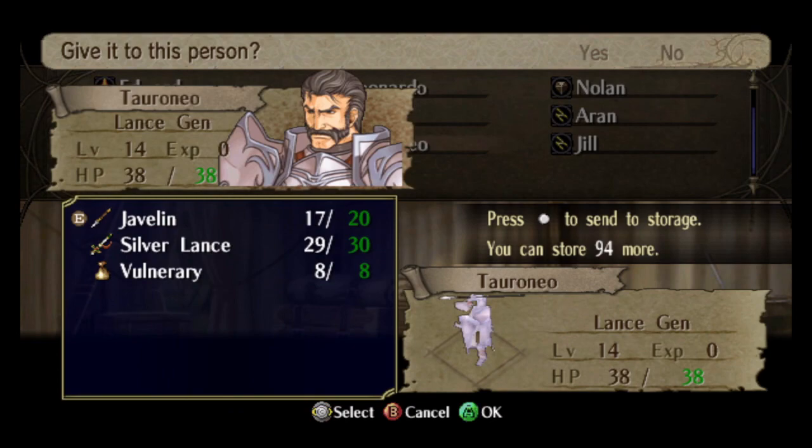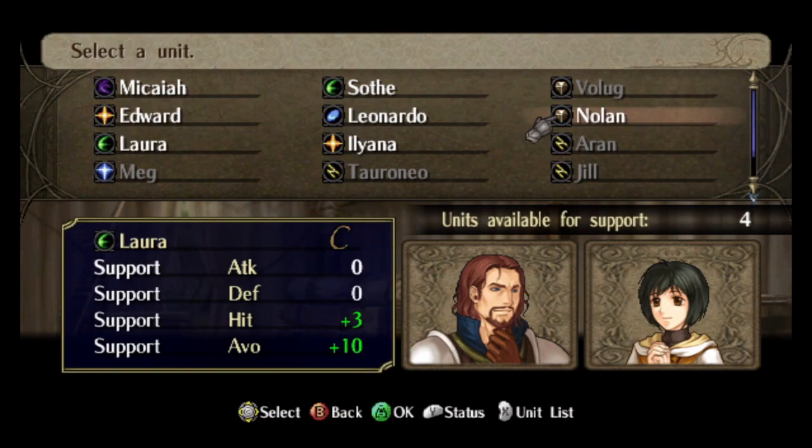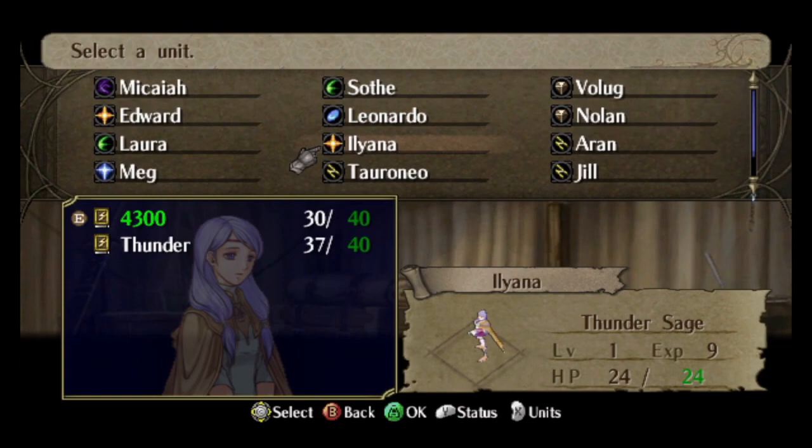So, in the previous maps, we got three big new units: Jill, Xihark, and Taronio. As I mentioned in the 1-5 commentary, they are basically going to break the game, along with Volug.